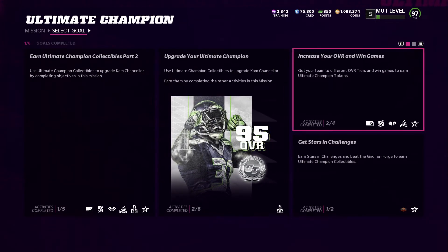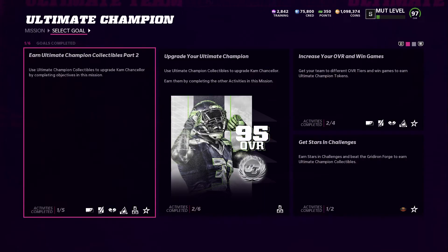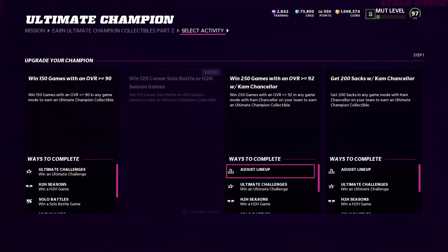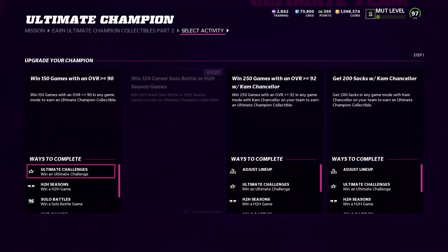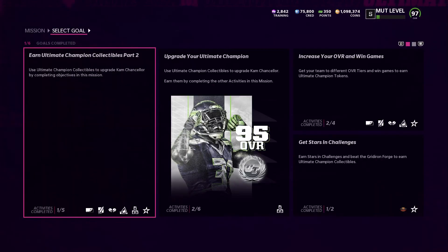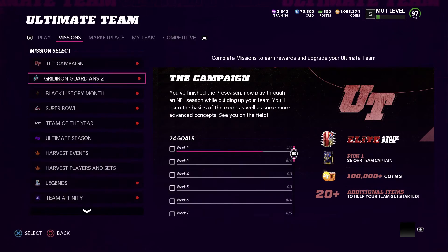The MUT Master Cam Chancellor 99 objectives finally came out today - they took a little longer than expected. If you've already completed them you're good, but if not you have some work to do. To get these done you need to get your team to at least a 92 overall - win 250 games with a team under 92 overall. Complete these challenges and you'll get the collectibles needed to upgrade Cam Chancellor to 99 overall.